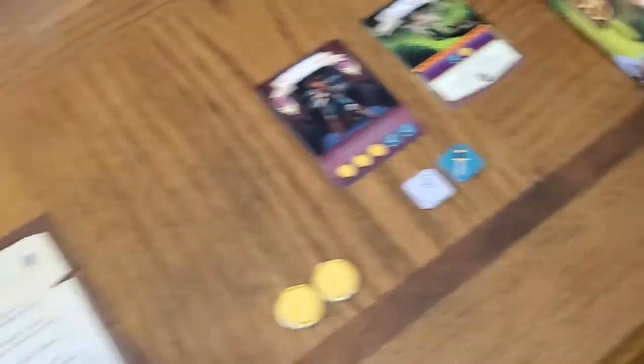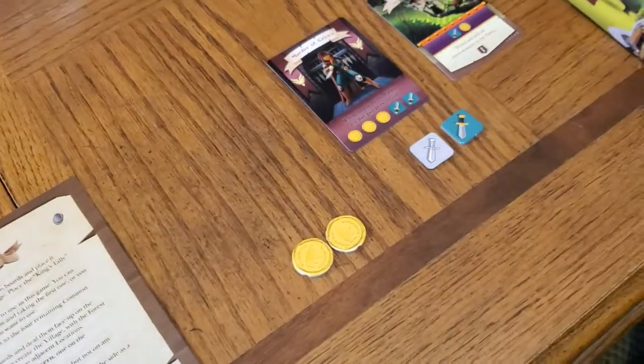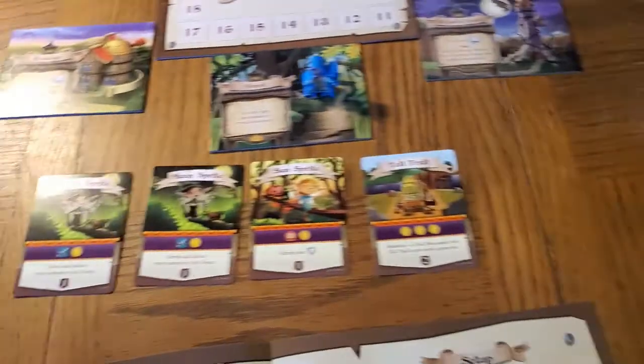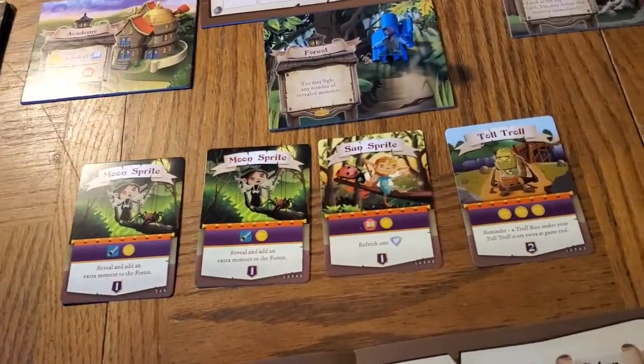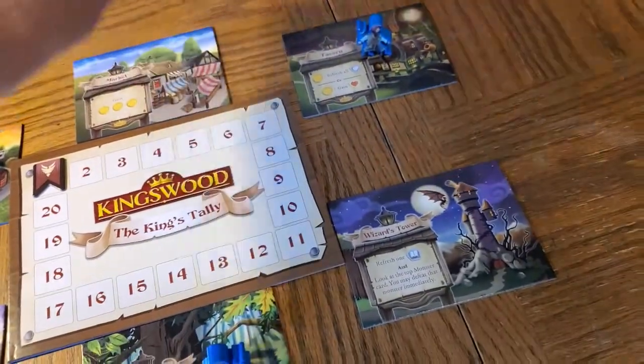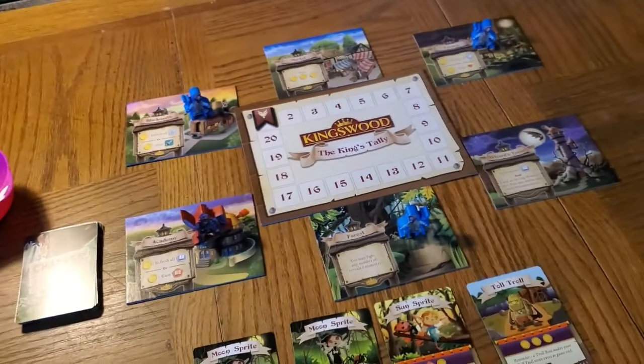In this case, the moon sprite has a twin brother called moon sprite — serious moon sprites. We get one fame point, so we go from zero to one fame point. We're going to reveal and add an extra monster to the forest. Now we know that we have to move the guard from there to there, and that's it.